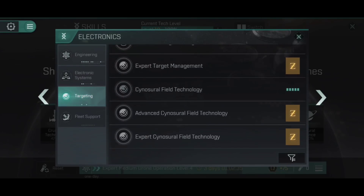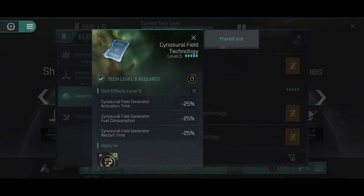Between those two skill trees, jump drive operation is a really useful skill for a capital pilot to train into — well worth getting up as high as you can afford, because the fuel cost reduction alone will be worth the time and ISK spent training it. The capacitor reduction means you can jump even if caught with slightly lower capacitor than ideal, and the extended range means your fleet can be further away. On the other hand, sinosurial field skills I personally don't think are quite as important, especially if using cheap tier-1 covert ops cruisers as disposable field generators. Just my thoughts and opinions — you may disagree.